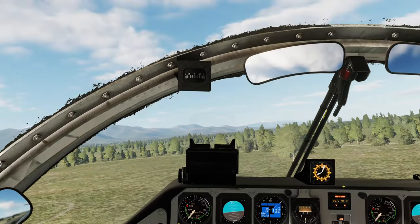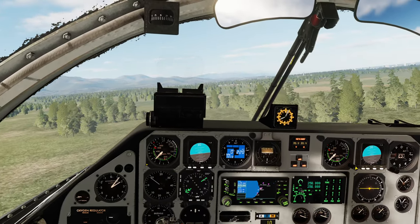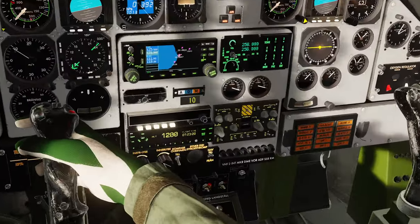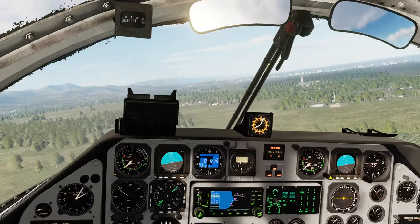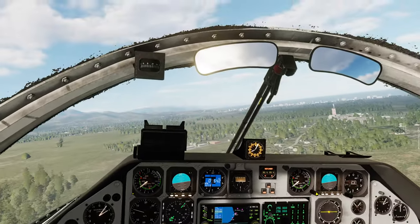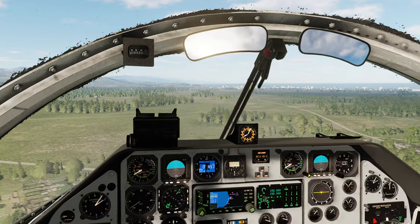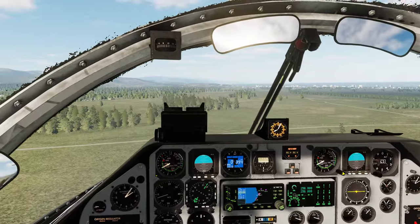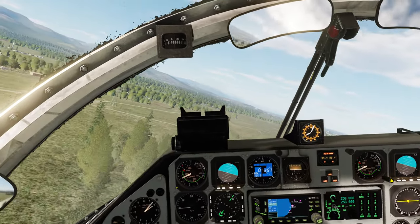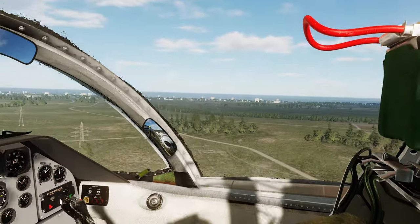We are going to use nap-of-the-earth tactics to fly to the cross close to Batumi, and once we have located the target, we are going to strike it. We can also check our flight plan on the GPS. As a person who makes campaigns, this GPS is going to be a lifesaver. I originally had a plan that there would be a navigator sitting and chatting away — turn here, turn here, turn here — just like a navigator would in the SK-60. But I haven't really decided if I'm going to keep that idea, because in the end I'm going to have to have someone sit and voice it as well.